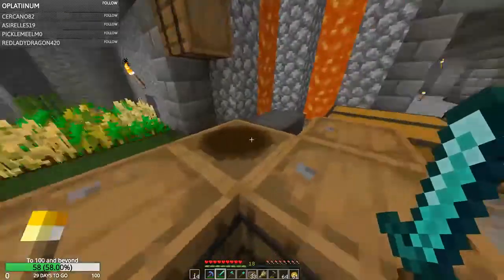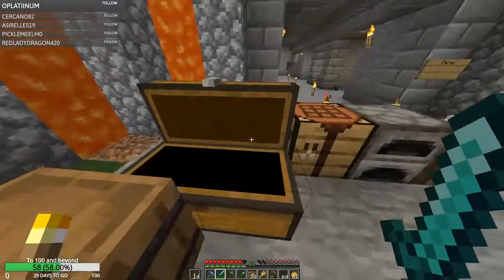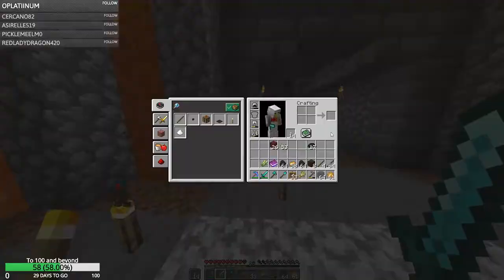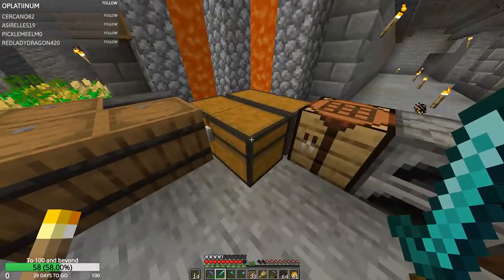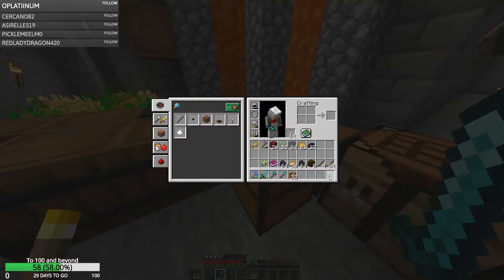We'll take our coal - I know he has blacksmiths there. A stack and a half of coal should be tons. We'll just make two stacks. I just want quartz for the flooring underneath this. We're going to need like a hundred maps also.